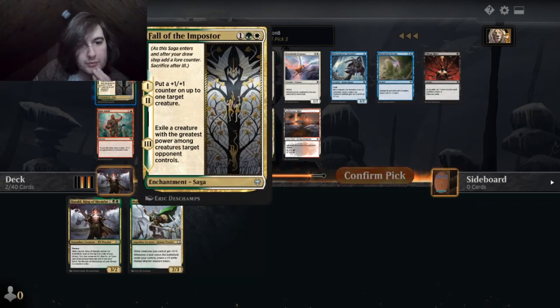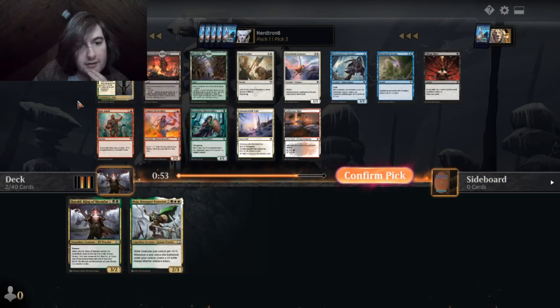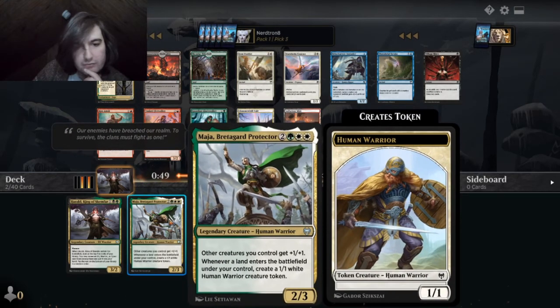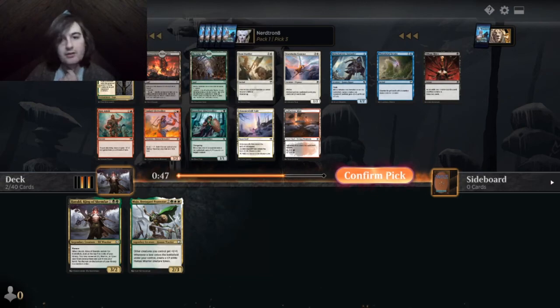Fall of the Impostor — put a plus one, plus one counter on target creature. Exile the creature with the greatest power among creatures target opponent controls. That seems like an insane saga. I think we should just stick green-white.